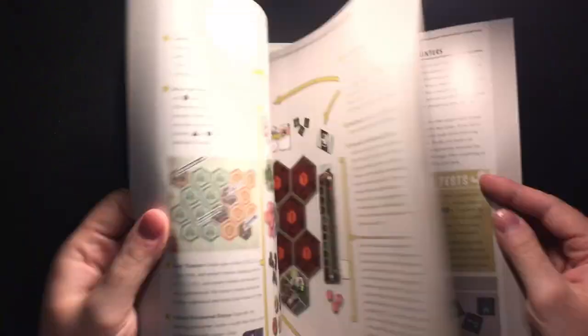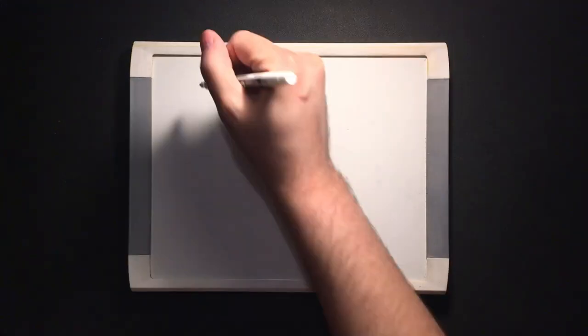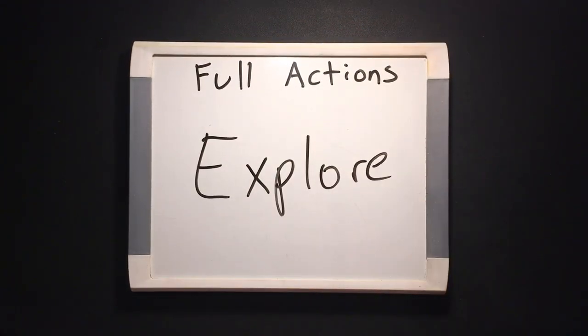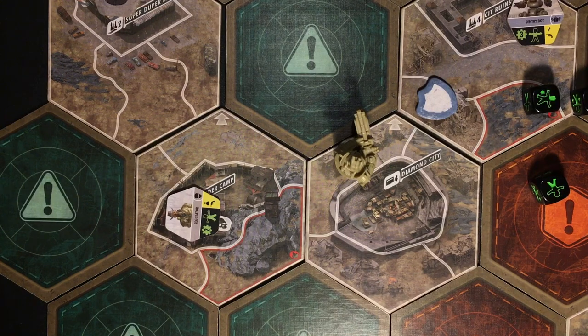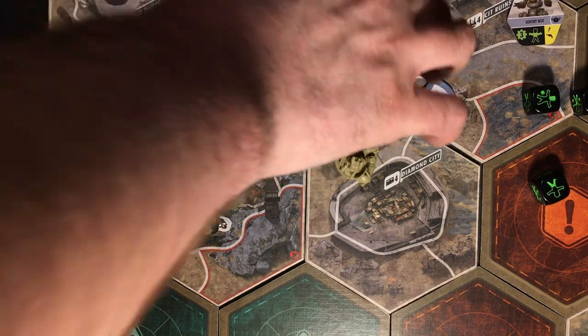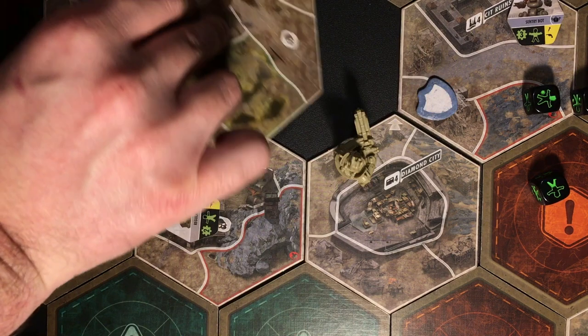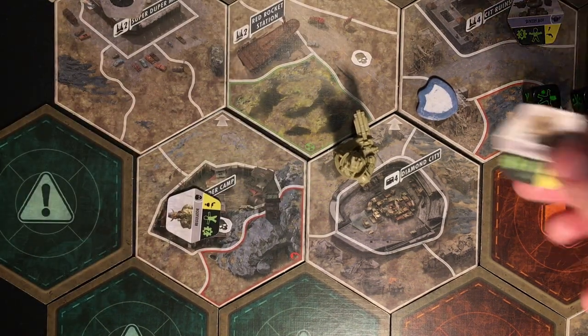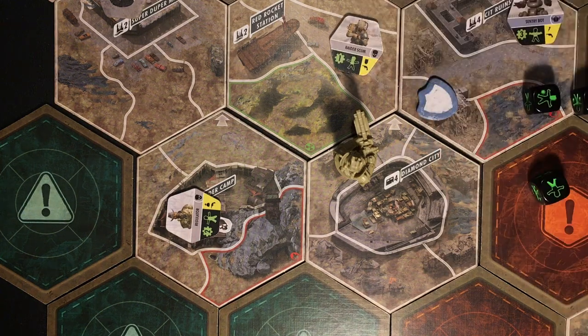Okay, if you thought the setup was long, strap in — because this is a hefty game. Let's get into the full actions. Explore is the simplest. If you're on a space that borders a face-down unexplored map tile, state that you're exploring and flip that tile face up. If there are any enemy icons on that tile, place a face-up enemy token of that type on that space.